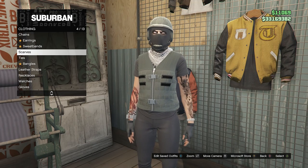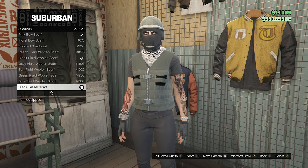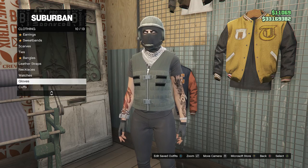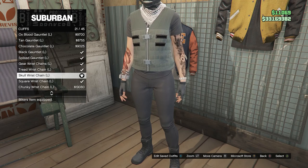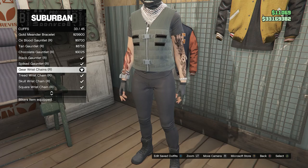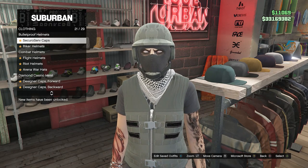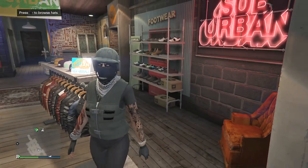Go to accessories, scroll down to scarves on slot 4, and equip the black tassel scarf on slot 22 — all the way at the bottom. Back out of scarves, scroll down to gloves on slot 10, and equip the black fingerless gloves on slot 56. Then go to cuffs on slot 11; equip the skull wrist chain on slot 21 for your left arm, and the gear wrist chain on slot 33 for your right arm. Head to hats, go to bulletproof helmets on slot 20, and equip the forced bulletproof.